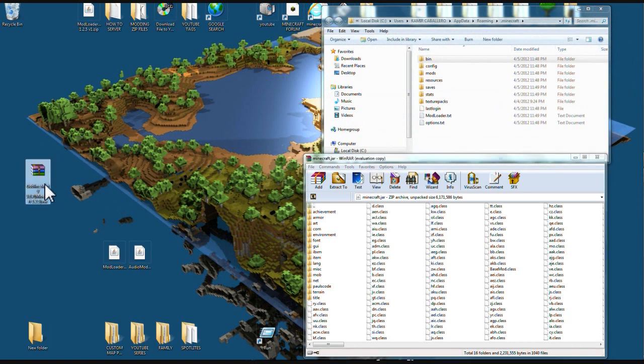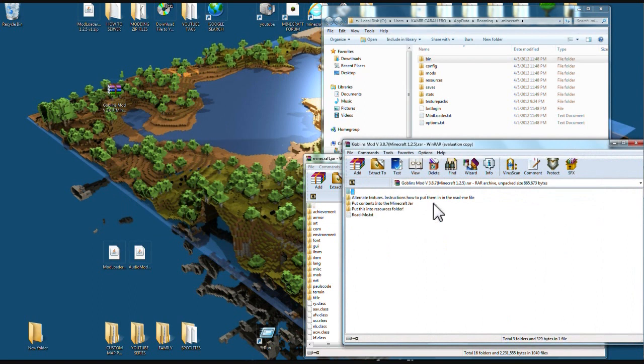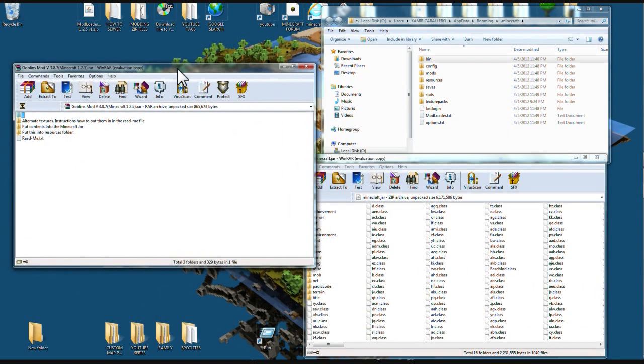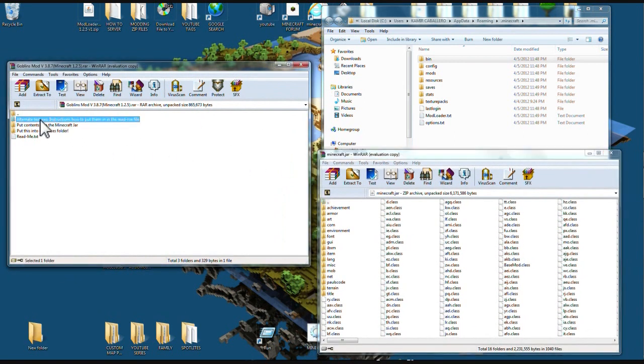Now let's open up this Goblins mod with WinRAR or 7-Zip. This mod is pretty cool because it comes with its own texture if you want it. There's a texture in here called Jason Higgins textures — you can use that if you want. I'll show you how.